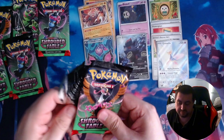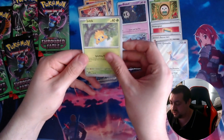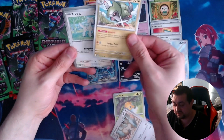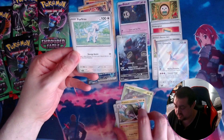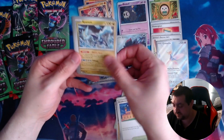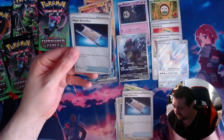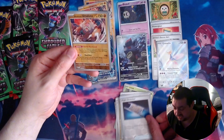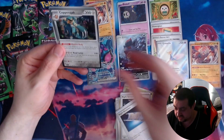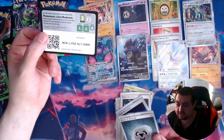Alright another pack — we've still got five more to go after this one. We have got a Joltik, a Persian, a Fraxure — so we've got the full evolution line of Axew — a Furfu, an Academy at Night, a Tyram, a Night Stretcher, and — I can see something in the background — another Night Stretcher, an Ursaluna, and a Copperajah. Never heard of that. There is your energy and there is your code.